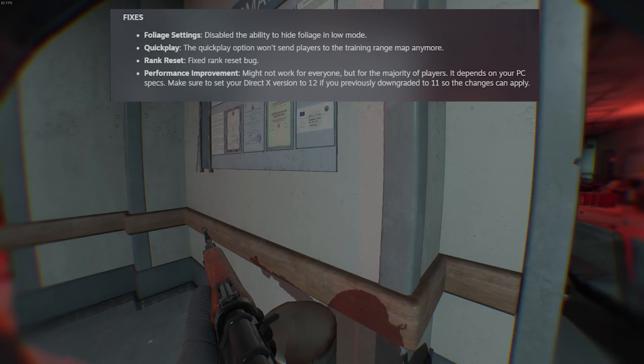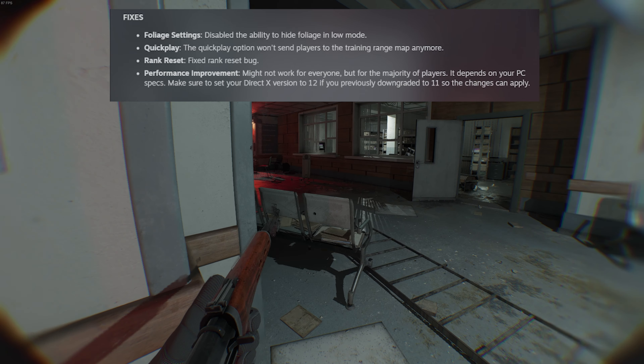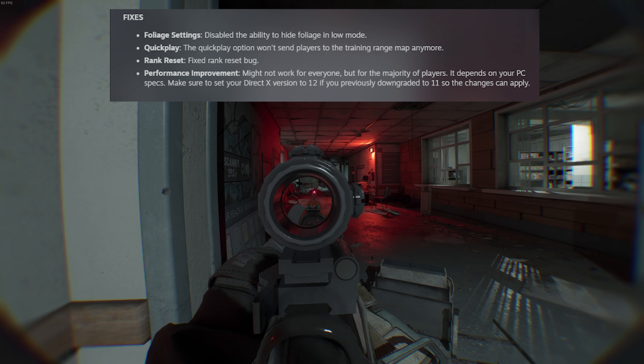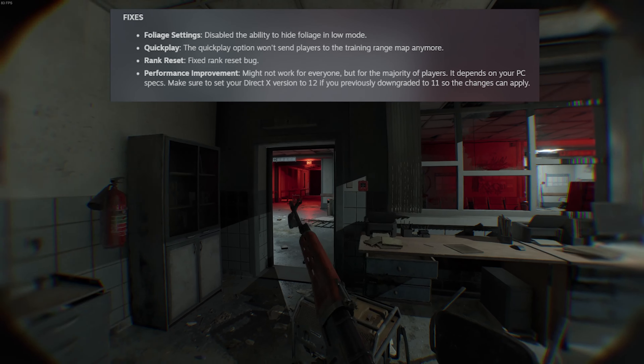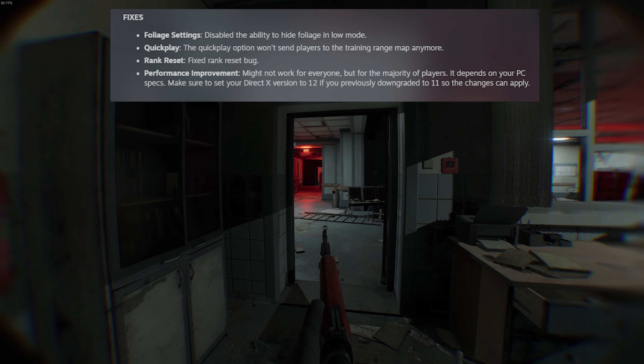Quick play — the option won't send players to the training range map anymore, which is a good fix. Rank reset — they fixed the rank reset bug. Performance improvement: it might not work for everybody but for the majority of players, it depends on your PC specs. Make sure to set DirectX version to 12 if you previously downgraded to 11 so the changes can apply.